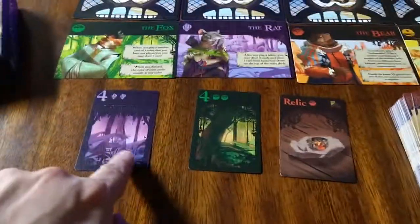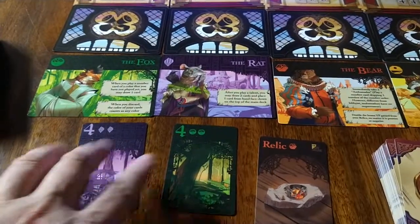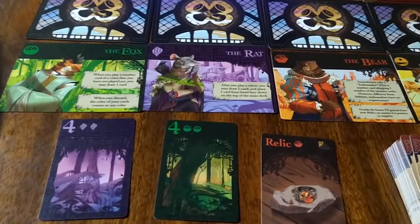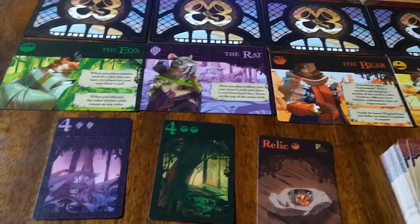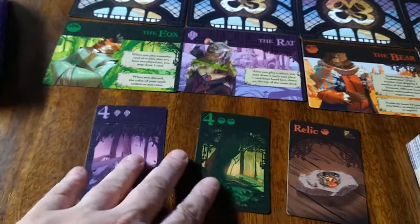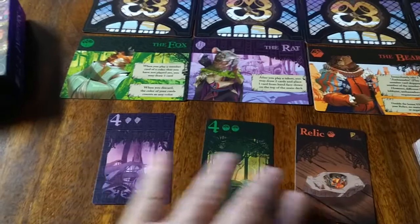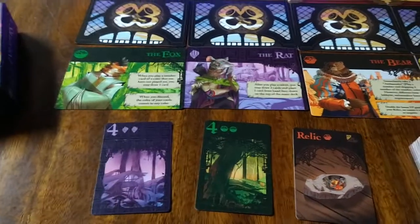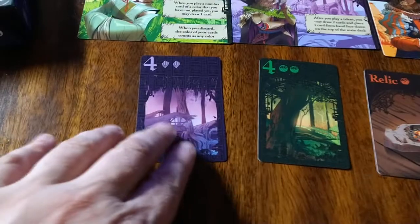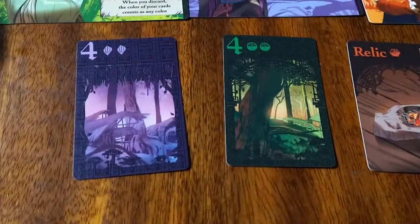There are different realms, and you're going to make sure that you have all the realms sorted and the cards go in number order. In the case of a two-player game, we're going to completely take out one of the colors. In this case, we actually took out the blue realm.